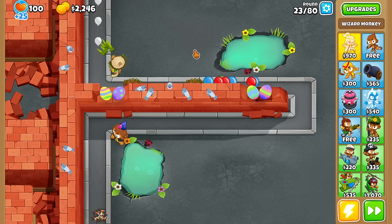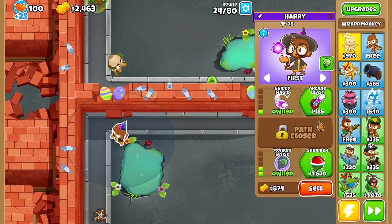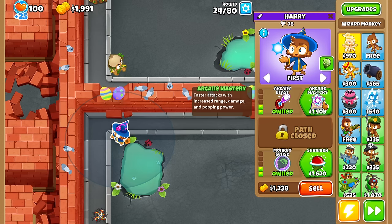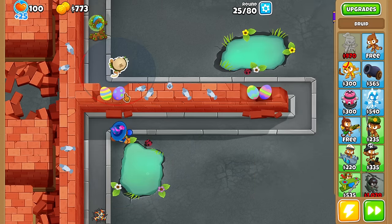Even more ridiculous than Caterpie would be a Pokémon like Magikarp. You can go for a Power Game Mastery — good Camo Detection, good Pop and Power, just a good combo overall here.